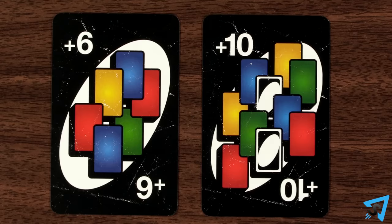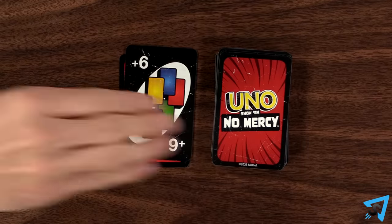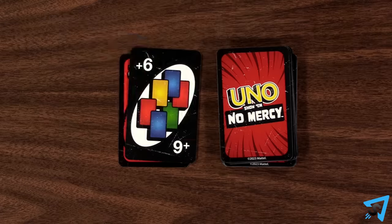Wild Draw 6 and Wild Draw 10: the next player draws the indicated number of cards and loses their turn.